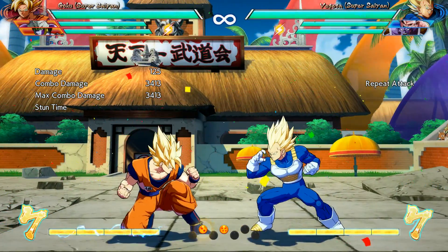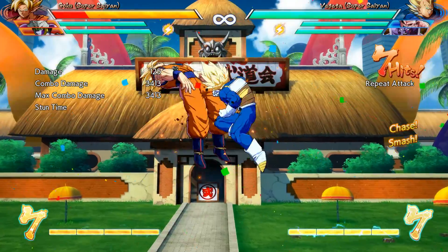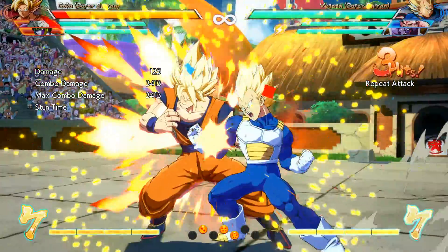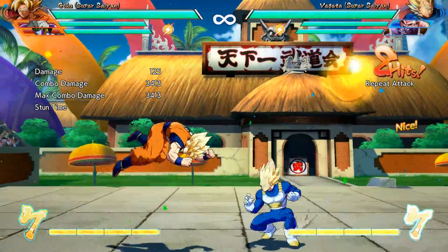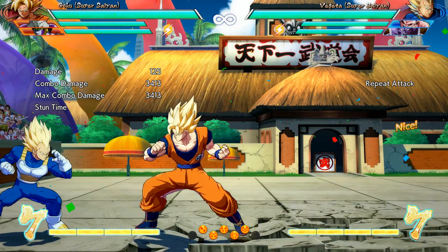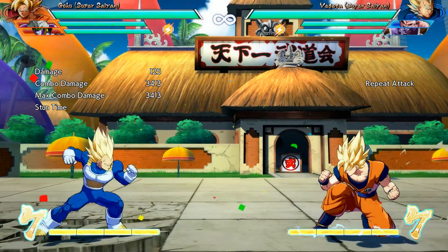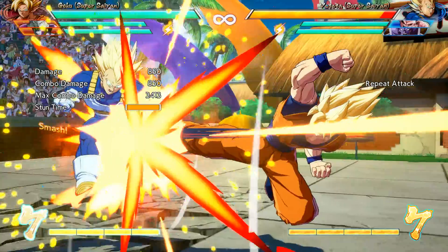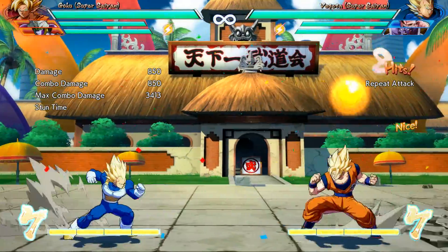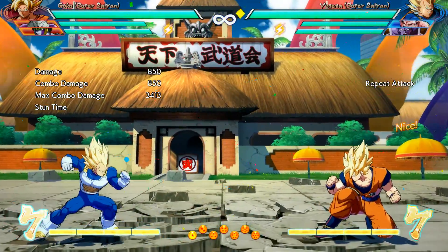I was trying to punish it with a down low — sorry, the low heavy or the heavy — but I'm really struggling to block because you don't know when he's gonna start. You can't punish it with that. However, I reckon I can punish it with Goku's heavy — regular heavy — no, you can't. So far we've only figured out that you can punish those attacks with your light and your medium. That's important.